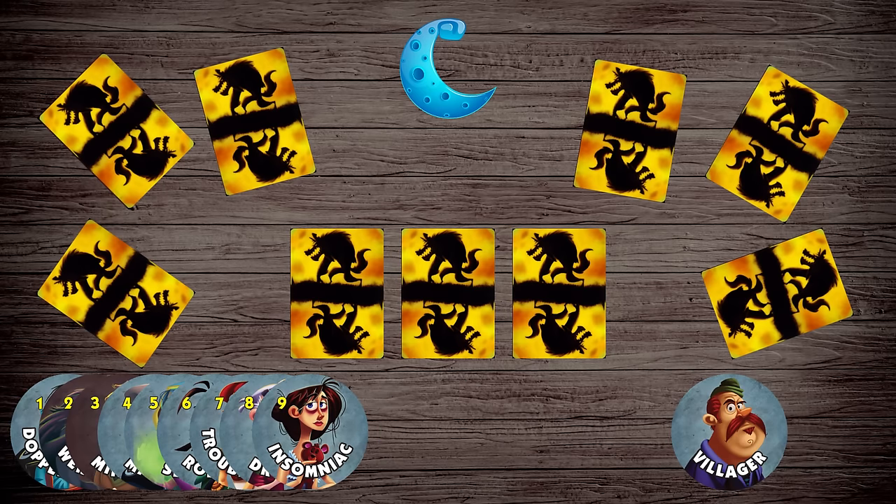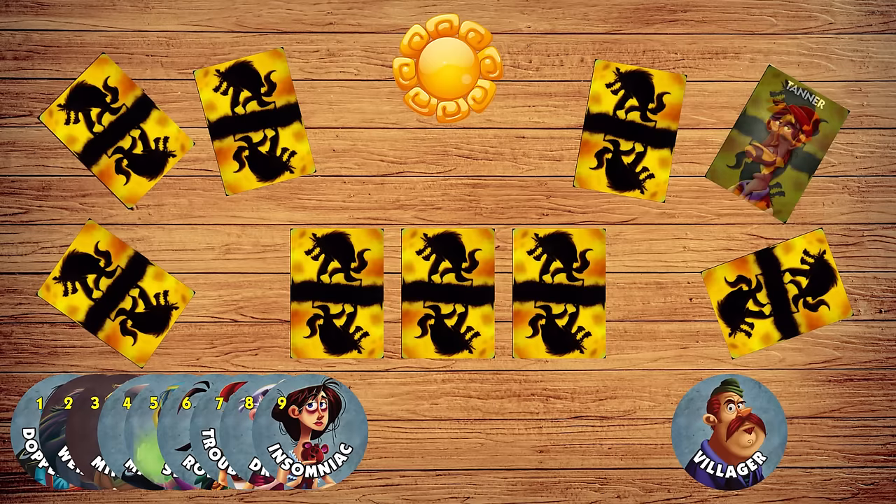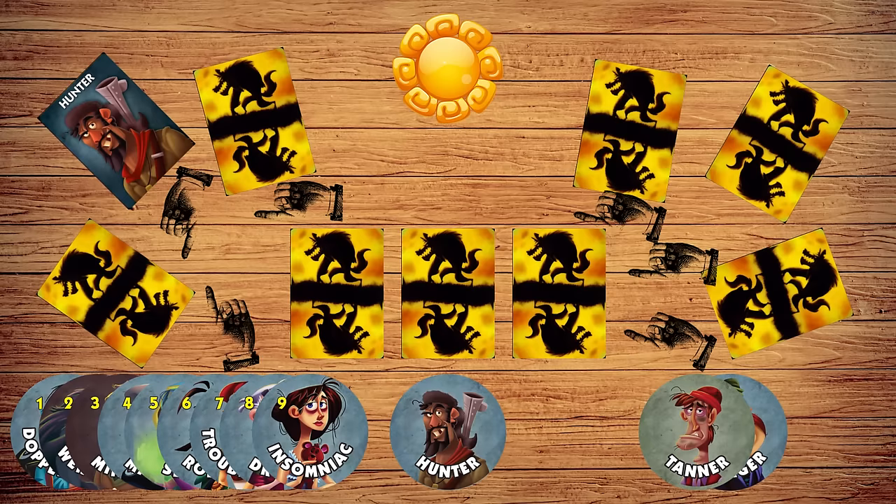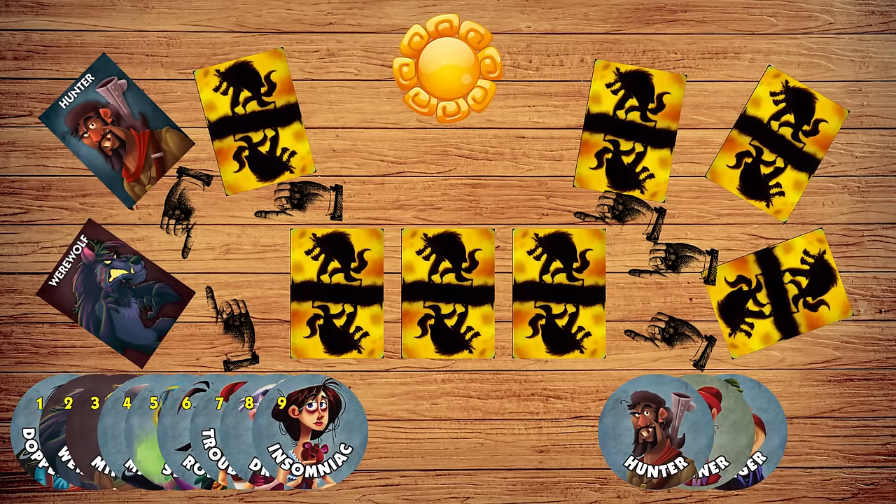The insomniac wakes up and views her own card. The tanner doesn't wake up during the night — he wins if he's killed. The hunter also doesn't wake up; if he's killed, he also kills the player he's pointing at.